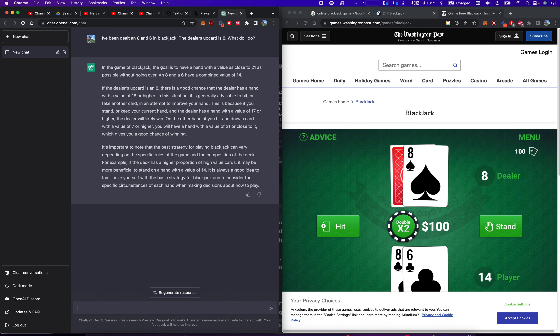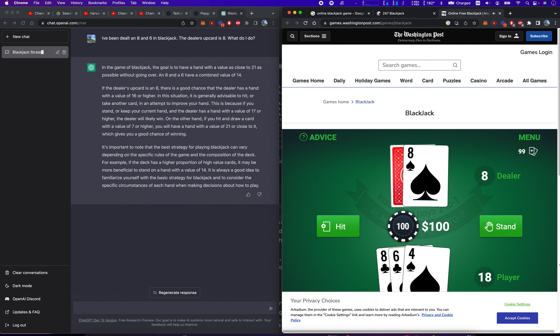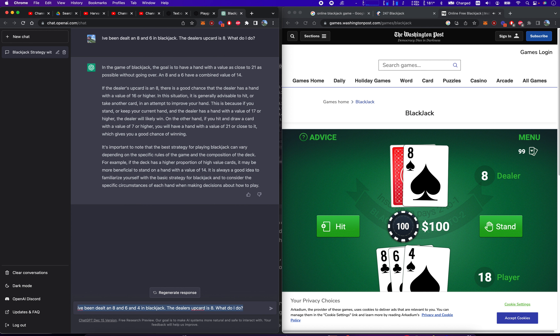It may be more beneficial to stand with a value of 14 — interesting — but it says hit. So I'm going to hit. So now I have 8, 6, and 4. Let's go back. I've been dealt 8, 6, and 4 in blackjack. The dealer's up card is 8. What do I do?